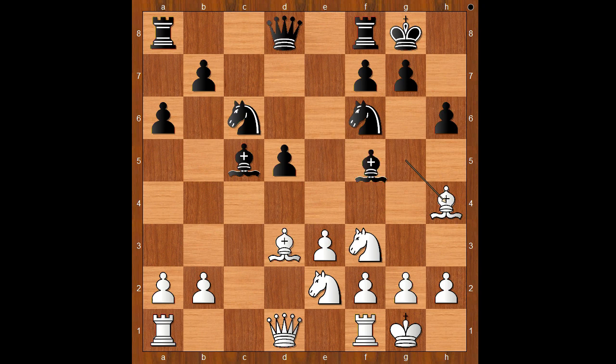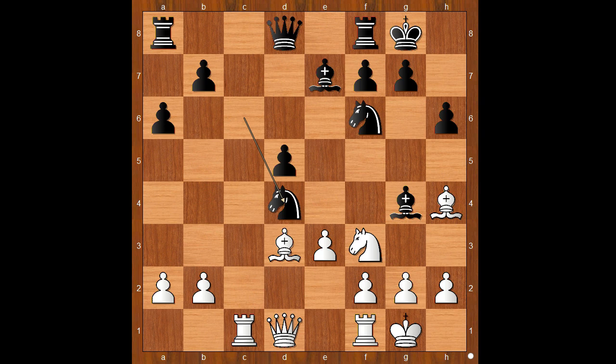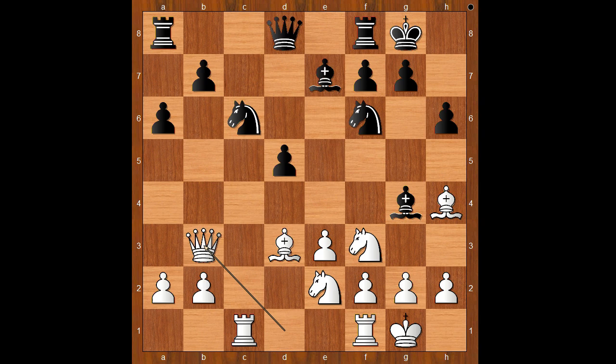Bg5, Be6, Ne2 — asking a question. Bh4, Bg4 — intending to double the pawns. Nimzowitsch calmly played rook to c1, attacking the bishop. Bishop to e7. Nimzowitsch played queen to b3, preventing black from playing queen to b6 but allowing black to double the pawns on the kingside.